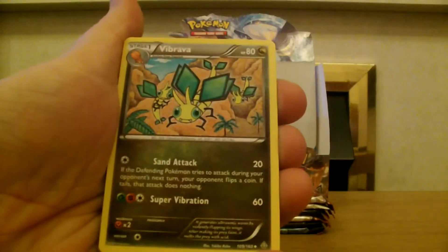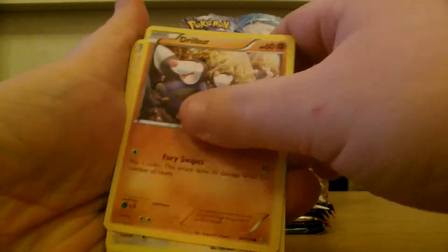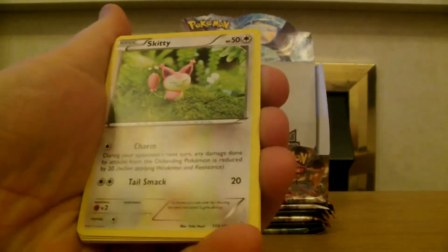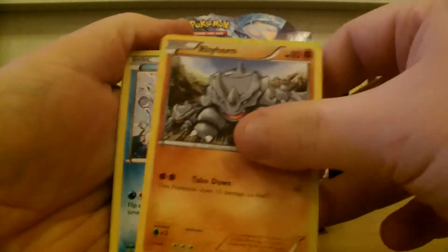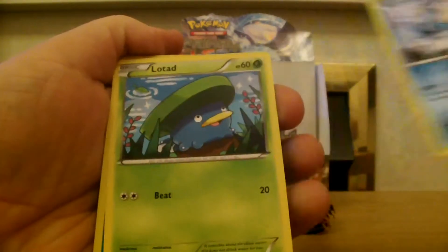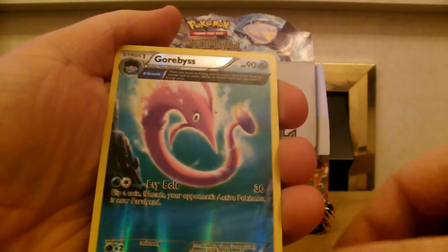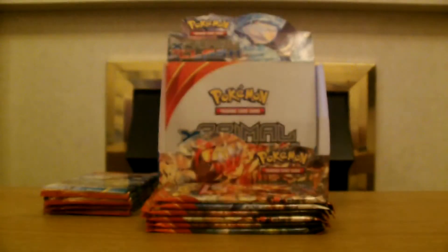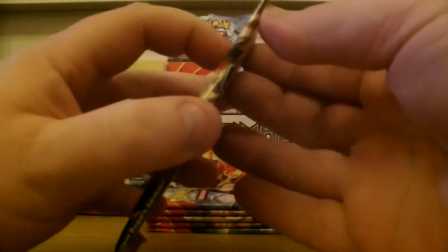So we're on six for the box. Shrine of Memories, Vibrava, Linoone, Drillbur, Skitty — that's a real photo — Rhyhorn, Seel, Lotad. Our reverse is a large art Gorbis and our rare is a Rypheria. There you go!